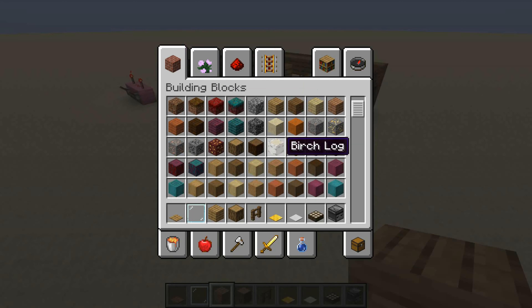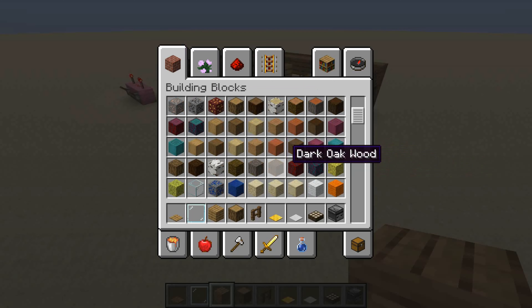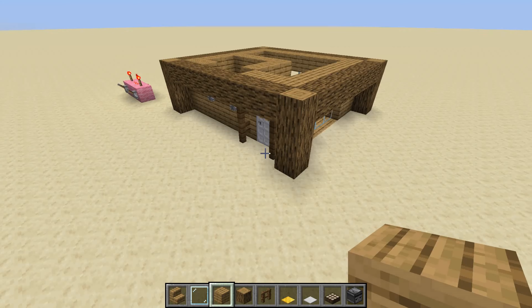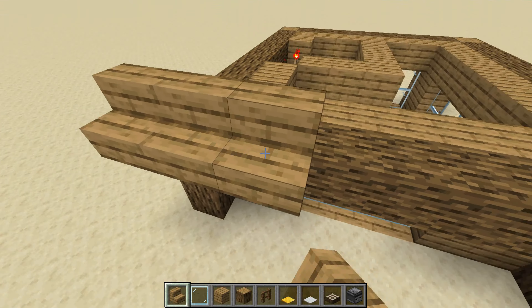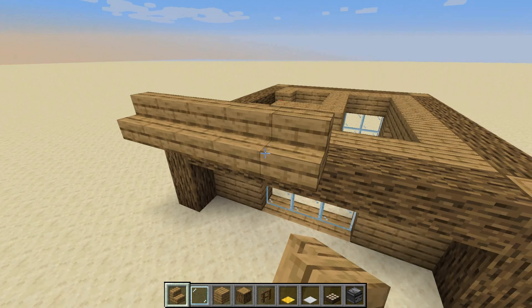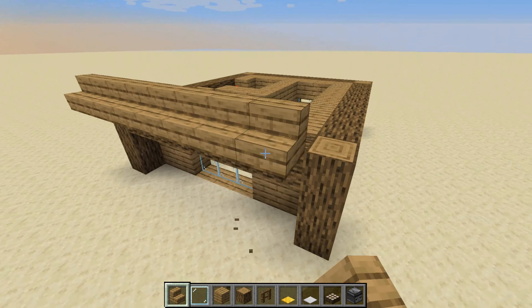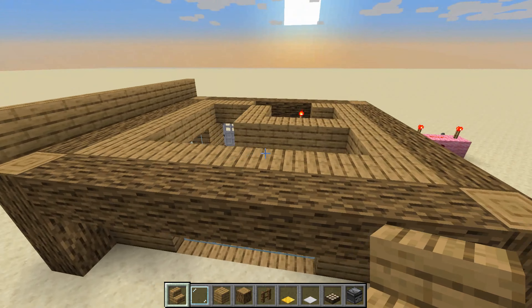Let's just put these windows down - I think this is looking pretty good so far. And some here - obviously there won't be windows here because I don't want people seeing the redstone, which I think I'm doing a pretty good job of right now. We need to do a roof, so let me grab some oak stairs. Let's just start off with oak for now - I think we're going to keep it with oak.